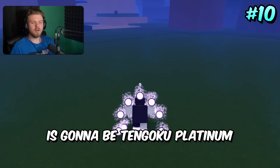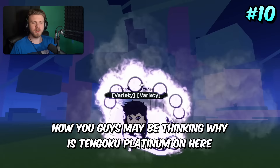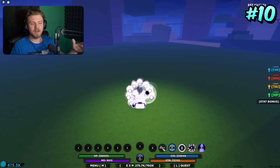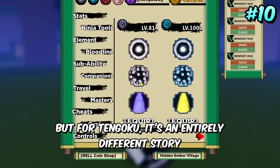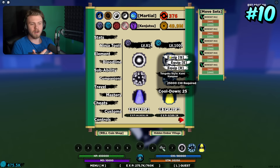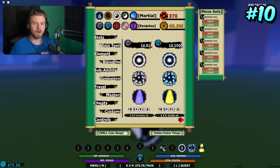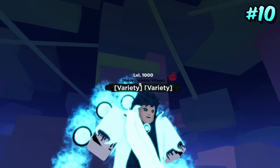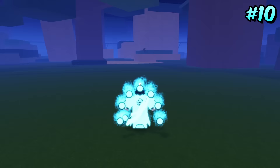Coming in 10th place is Tengoku Platinum. You may be thinking why is Tengoku Platinum here? Platinum is actually one of the most rare skins in the game right now because first of all it had an extremely rare rarity — one out of 400. Why is Tengoku Inferno not in here? More people have Tengoku Inferno than Tengoku Platinum. A lot of people already had Tengoku because it wasn't insanely hard to get, so they didn't spin for Tengoku Platinum, mostly because it looked almost the exact same.